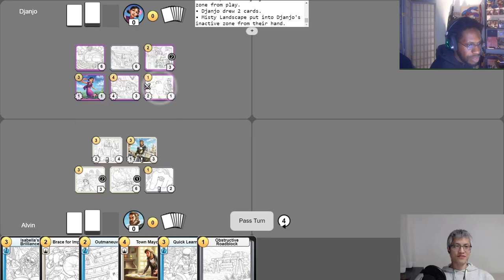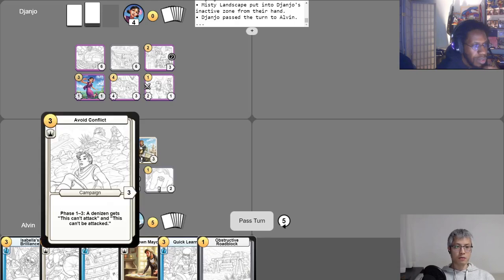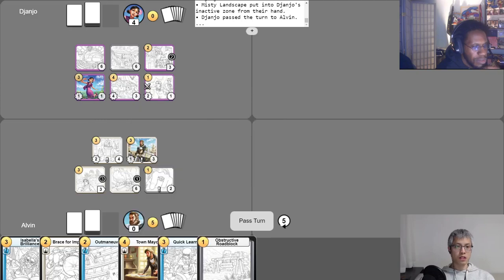When I end my turn, Ava scores me four points. I'll pass the turn. Good turn. I get my gold for the turn, put a phase counter on my Avoid Conflict, and the Chromatic Ring's ability triggers to score me four points because it has lasted one turn cycle. I draw my free card.